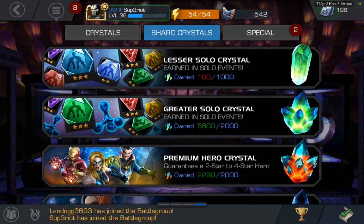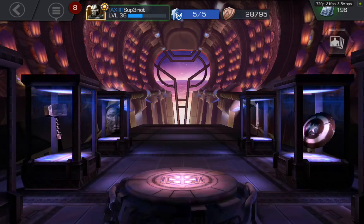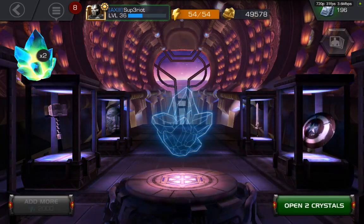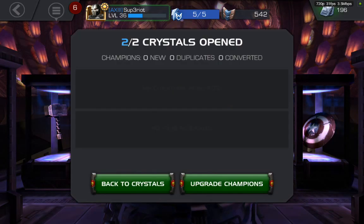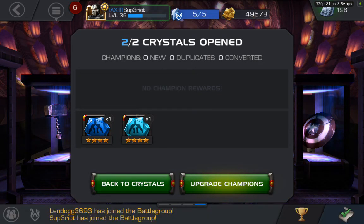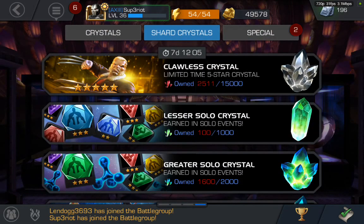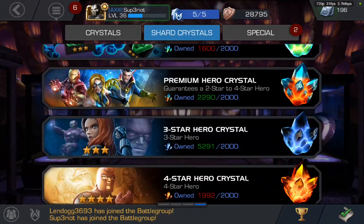Here we have some greater solar crystals, let's go for that. We're just going to open it — come on, I need Alpha Colossus. Alpha — no, it's a four-star signature stone. I already have a four-star skill unlocking stone, so a signature unlocking stone would be awesome.